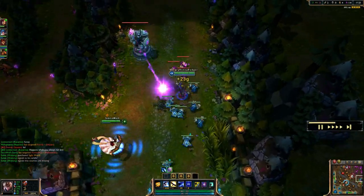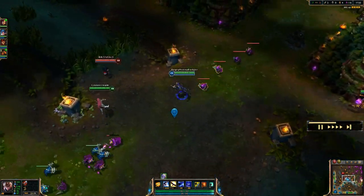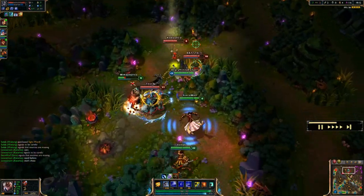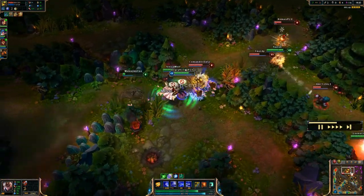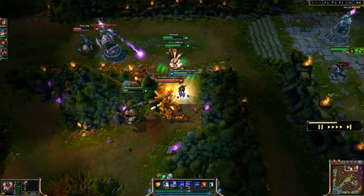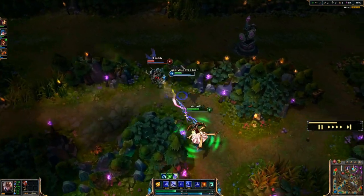When you use the E ability in Tag Team bird form, you dash at the enemy dealing physical damage and slow them, but you don't jump back. In your ultimate form — Tag Team — you move a lot faster but you become melee, not ranged. You gain 80 bonus move speed that gradually decreases. Bird form is pretty epic for chasing. When you leave that form it will deal some damage.